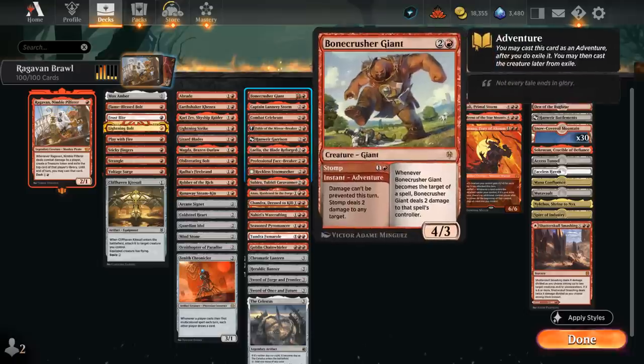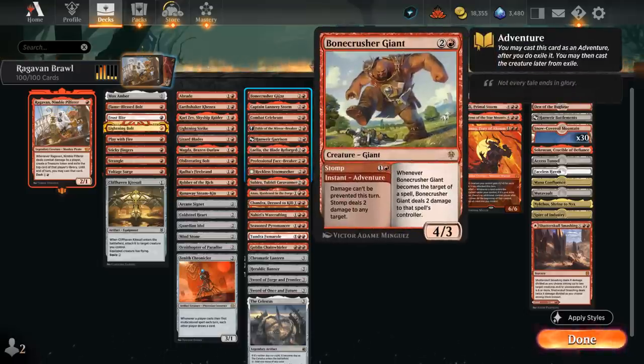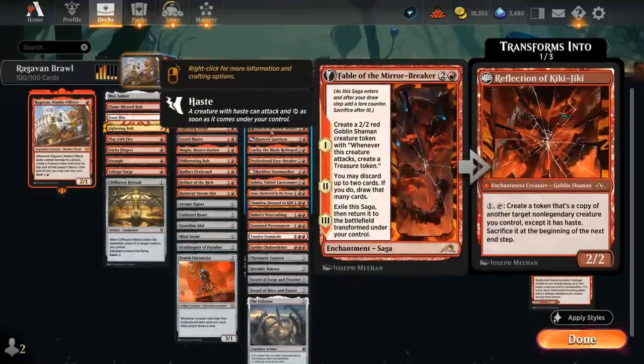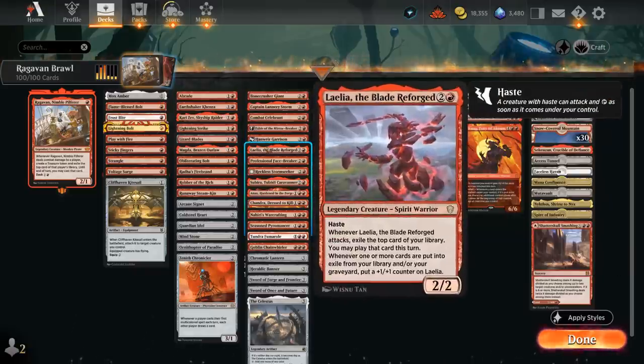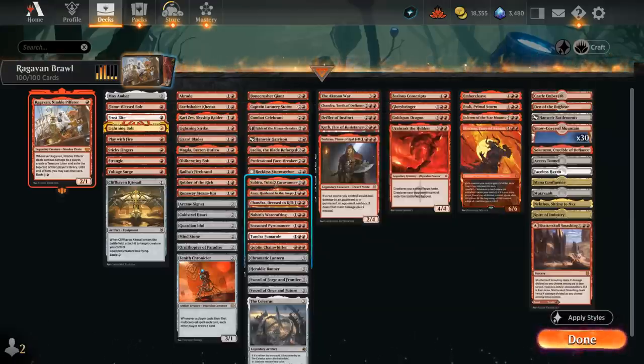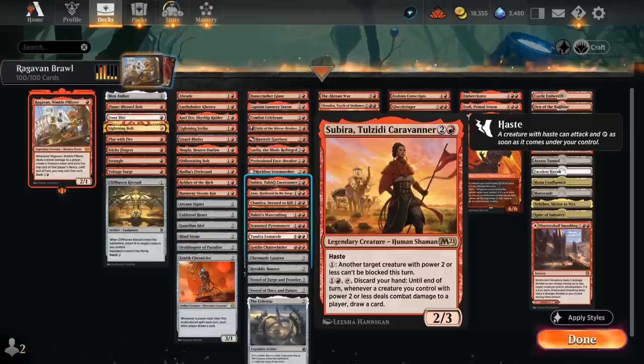Additional 3-drops include Bonecrusher Giant, though we typically use the 2-mana Stomp adventure first. Captain Lannery is another source of extra treasure tokens and can increase its power when sacrificing treasures, which is nice alongside Raghavan. Fable of the Mirror-Breaker is an incredibly powerful 3-drop that also benefits from being cast on turn 2. The Blade Reforged can generate additional card advantage when it attacks. Phasebreaker is another great turn-2 play since it makes extra treasures on hit and we can sacrifice those for card advantage. Reckless Stormseeker gives creatures haste, and Subira has excellent synergy with Raghavan — making it unblockable to guarantee hitting the opponent, and using her second ability to draw cards after discarding.